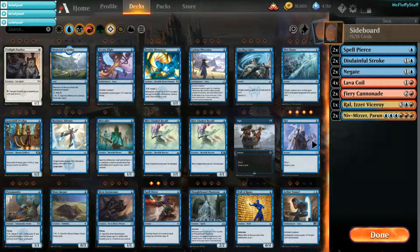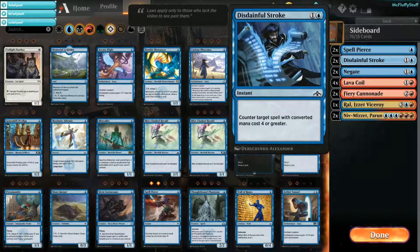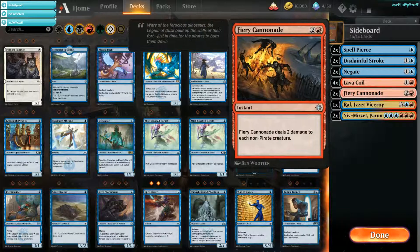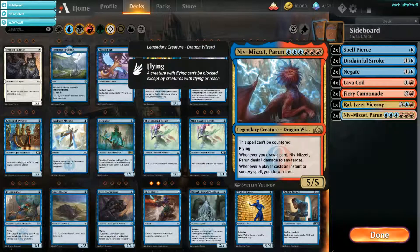Now, to touch on the sideboard: 2 Spell Pierce, 2 Disdainful Stroke, 2 Negate, 4 Lava Coil, 2 Fiery Cannonade, 1 Ral Izzet Viceroy, and 2 Niv-Mizzet Parun.